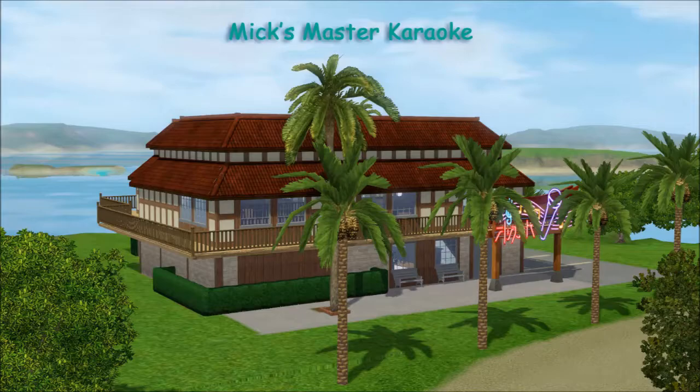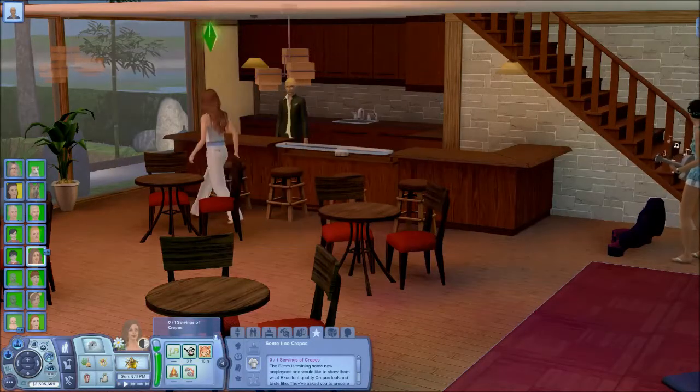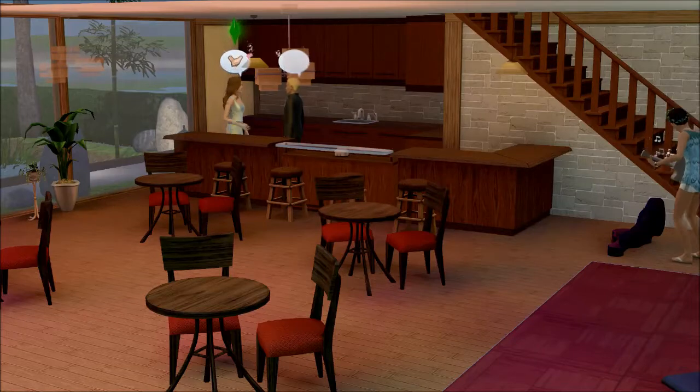So we go to Mix Master Karaoke now. This is where Diana has to go to organise a gig, because she needs gigs to be able to get her lifetime wish achieved.